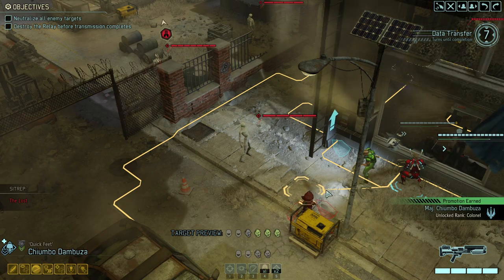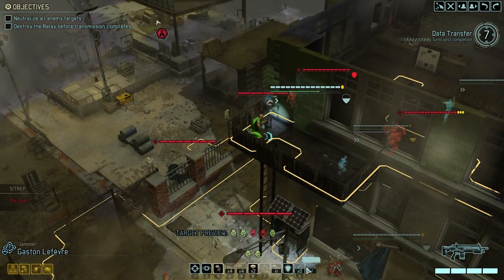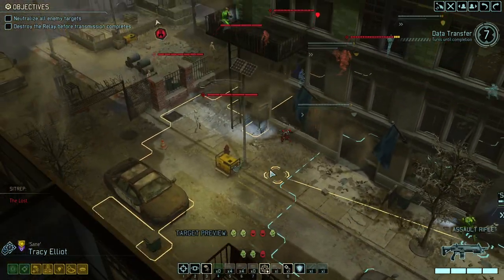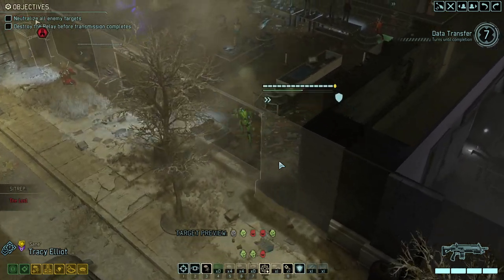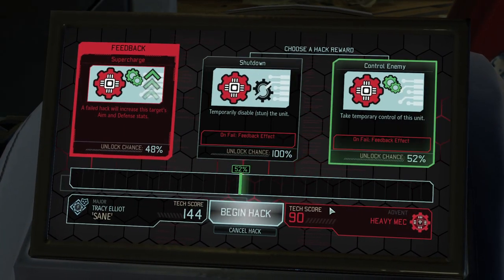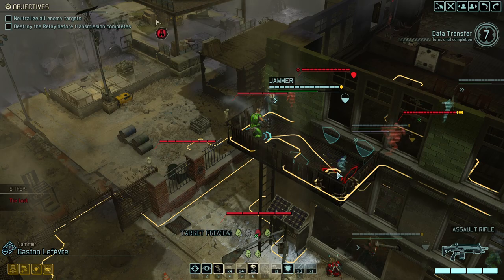We got Untouchable going for us, plus a nice little promotion. So given that we do have Untouchable, might as well use it to our advantage. Let's move up here. I could have moved in for Skulljack — I'm not sure if I would have wanted that, because there is a chance that the Sektopod is right there. Moving further in, let's shortly deal with the Mech here. I'll take the 50-50 — could have just stunned it, but I don't see a point in that for now.